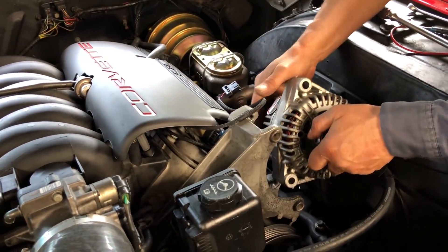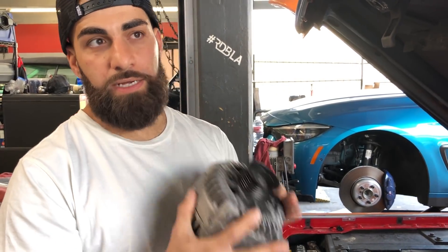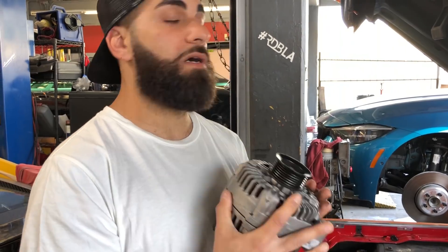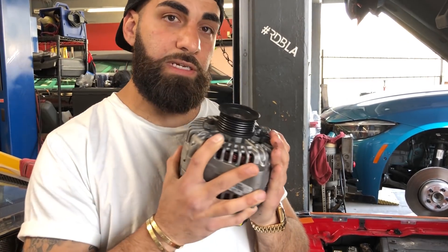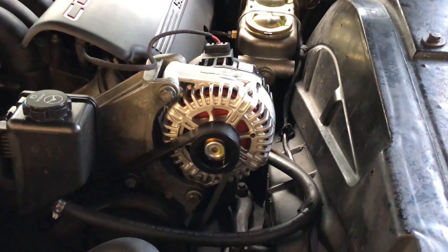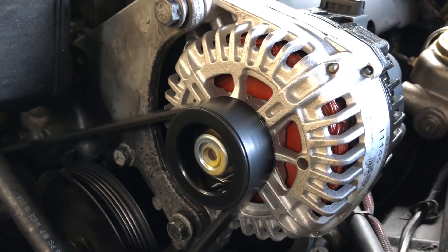We're here with the orange Cadillac we wrapped. First we thought it was a battery problem, but we did some tests on the alternator using a voltage meter. I noticed the alternator is not charging the system very well, so we removed it. We're waiting for a new alternator to come in and we're going to replace it. We just replaced the alternator — as you can see, it is brand new, done, and it's charging normally again. The car is ready to go, we're good to go.